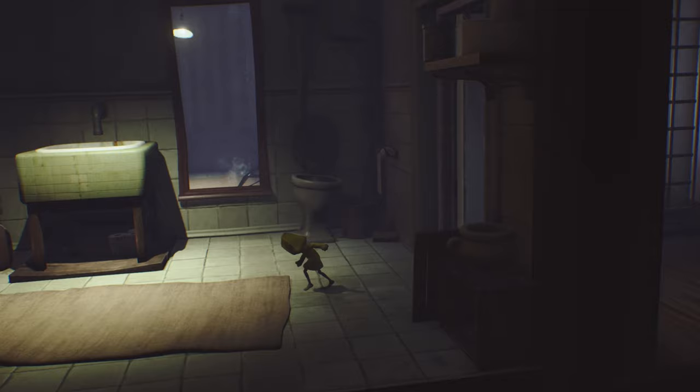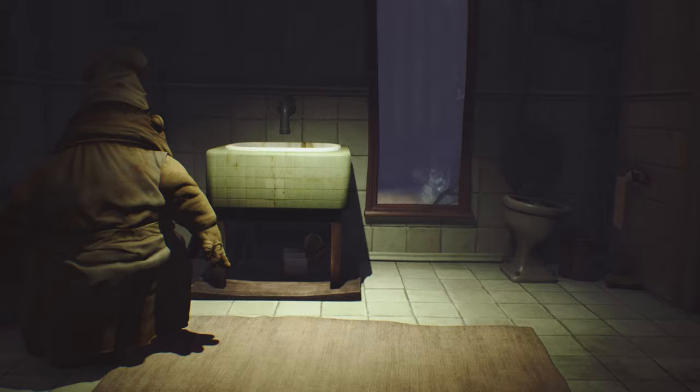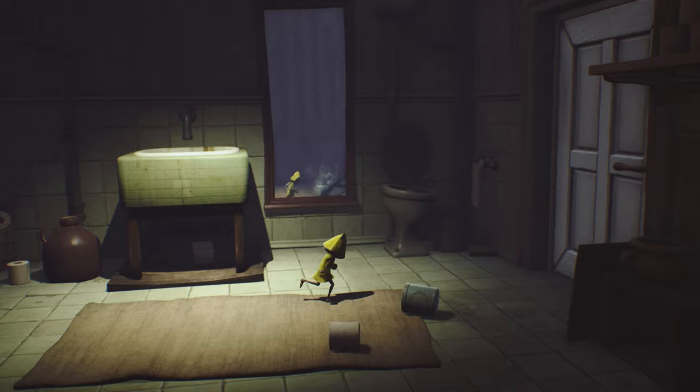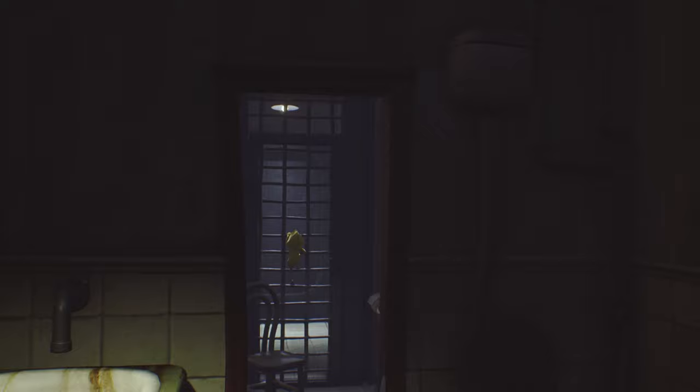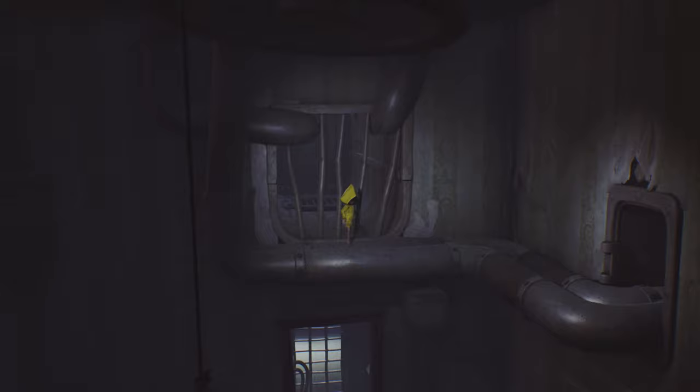As soon as you squeeze through the door, keep moving and make sure you're sprinting because the chef is going to come down in the elevator and chase you into this bathroom. Slide under the sink and wait. When he leaves, he's going to knock a tin off the shelf — grab it and use it to smash the mirror. Hop through the window, jump up on the chair, grab the gate, and climb all the way up.